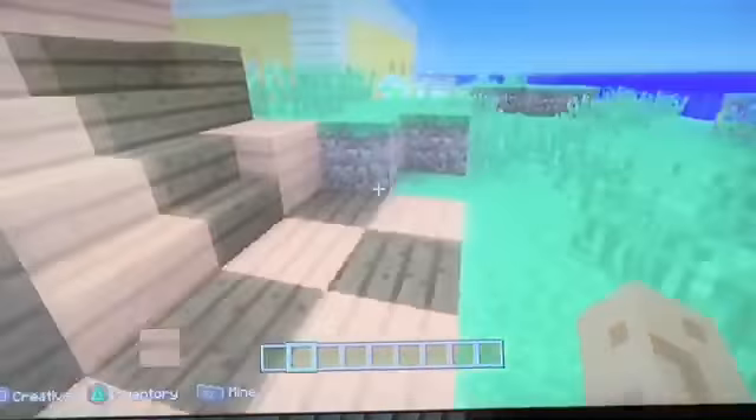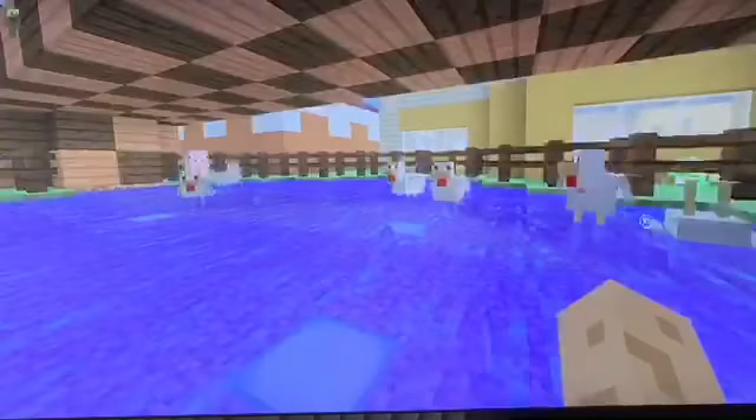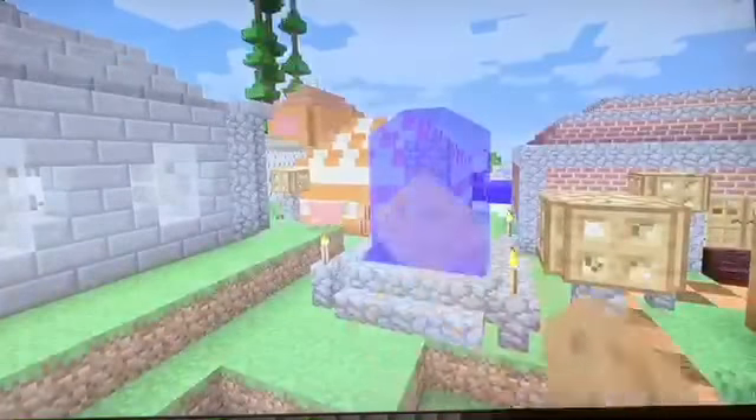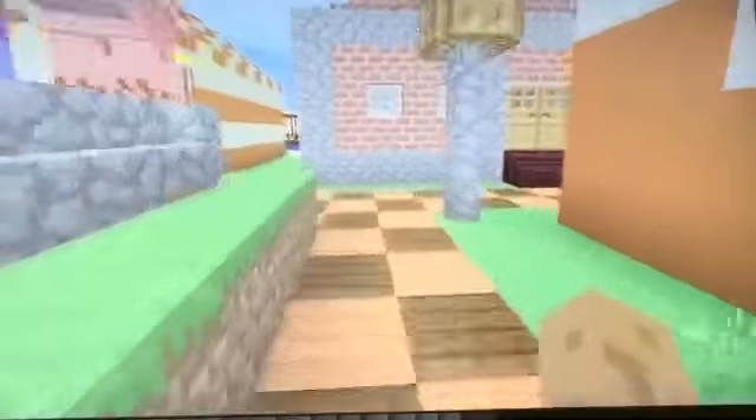We've got this sort of nice bridge going over a pond. And then here we've got some chickens, and we have Dinnerbone here — upside down. I love that feature. So if we go across here, we've got a nice little fountain. I really like that fountain, I think it's quite cool.